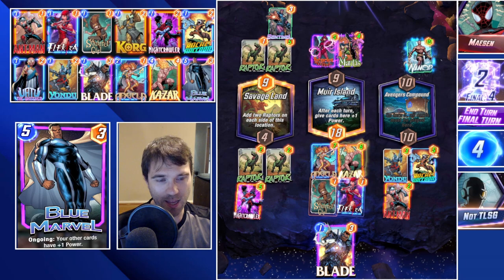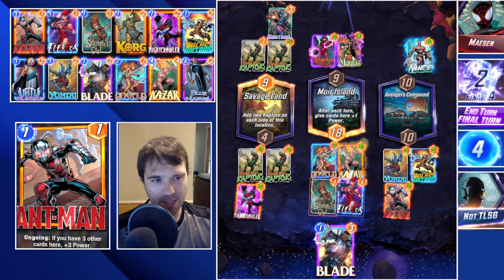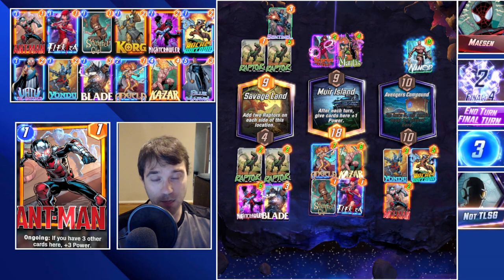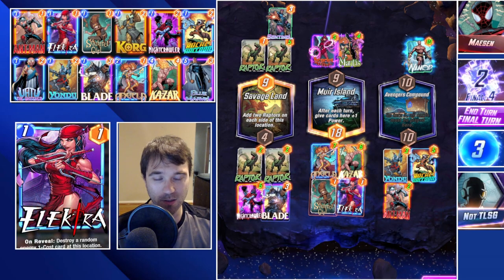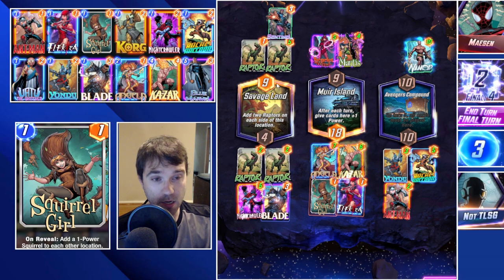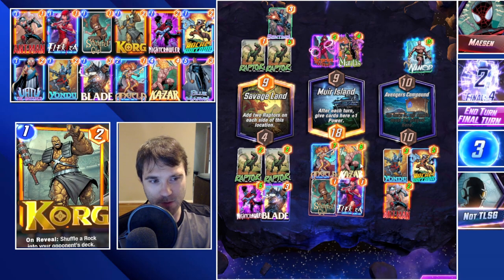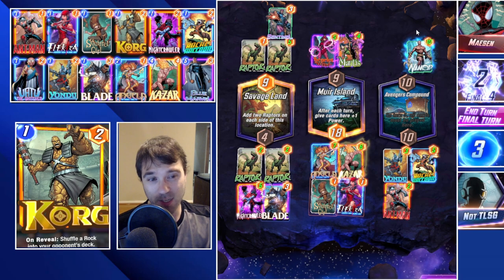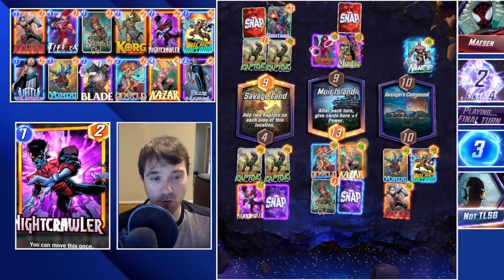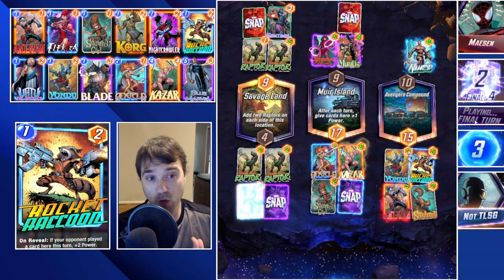On the final turn we can fill in the remaining spaces - maybe Squirrel Girl and Electra, or Blue Marvel and Squirrel Girl. If they drop a key resource and we don't have initiative, we can use Electra for whatever they drop. Our last card draw is Blade, which is fine. We do Electra into Muir Island, move Nightcrawler out to fill up both lanes, and use Electra to destroy their Mantis if they drop anything there - that takes away five power.